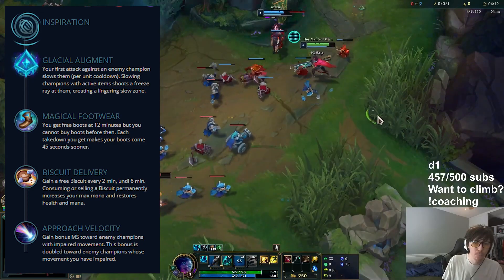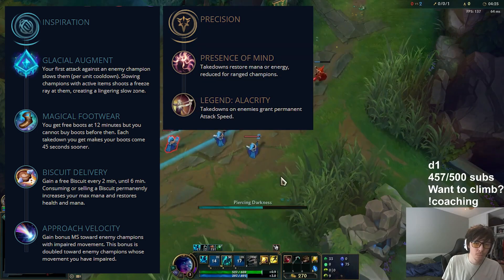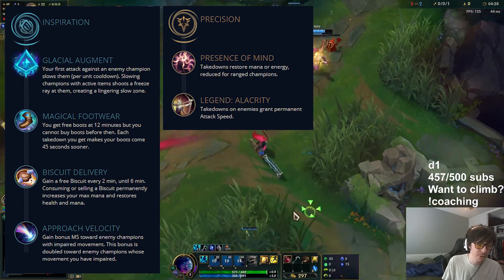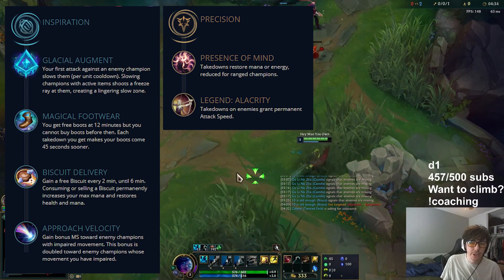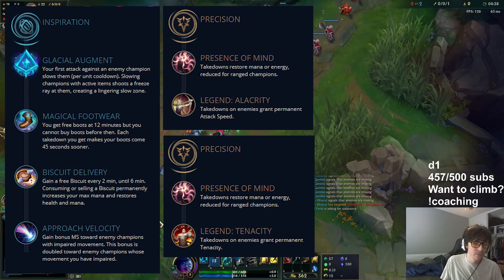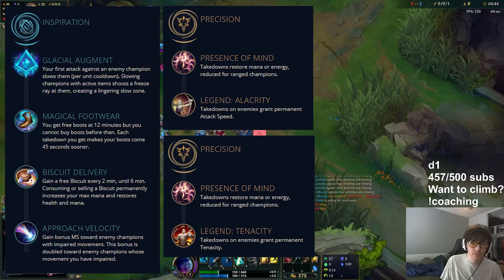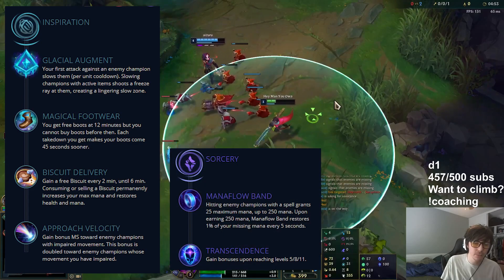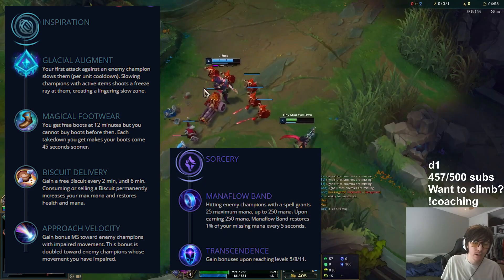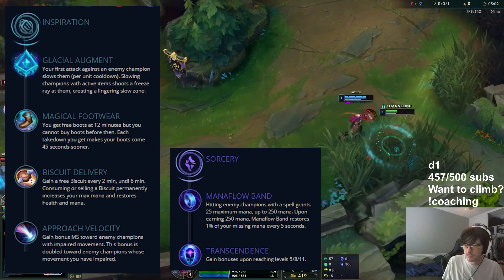The secondary rune page is mostly what you decide you need. For AD carries, you can go into the Precision tree and take Presence of Mind so you don't run out of mana, then take bonus attack speed since you get good coefficients on it, or Legends of Tenacity if there's a lot of crowd control. For support or a more caster-like build, you can take the Sorcery tree with Mana Flow and Transcendence, just to get more CDR and cycle spells more frequently. This is less focused on damage and more on utility and enchanter-like builds.